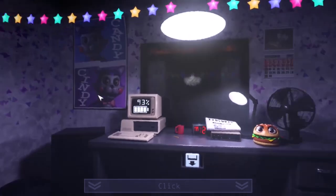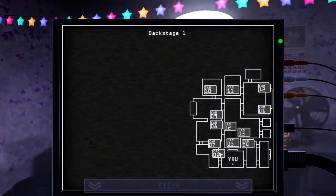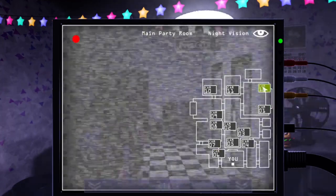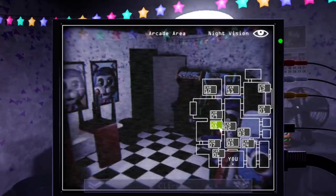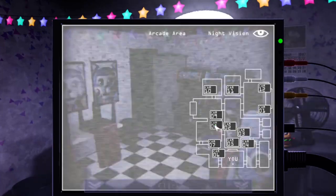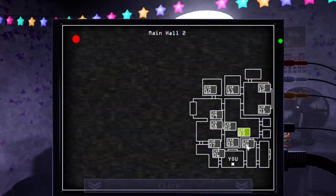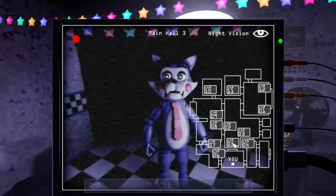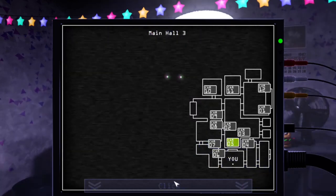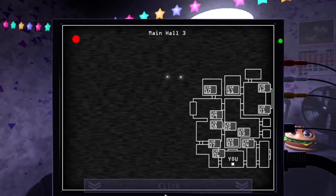Something tells me something's going to attempt to get through the ticket booth door. Where is he? Oh hi, there you are. Where are you going? You have glowing eyes. God, I wasted so much power looking for you.